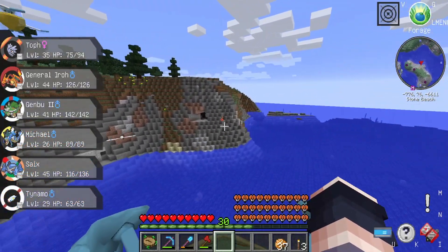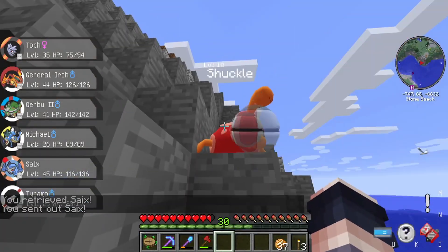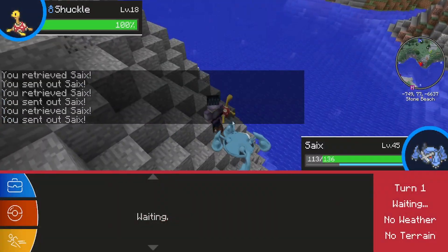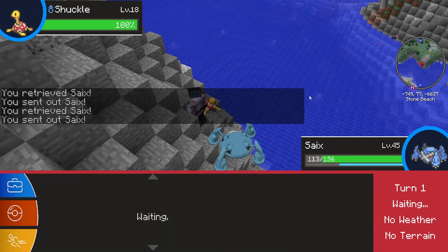There's one right there. Let's go - there's one. Come here Shuckle. I think there's a Pincurchin right over here if anybody wants to. I've got an Excadrill. I did not bring any ground types. I have a Steel Rock type. Yeah, I don't have a ground type on me.